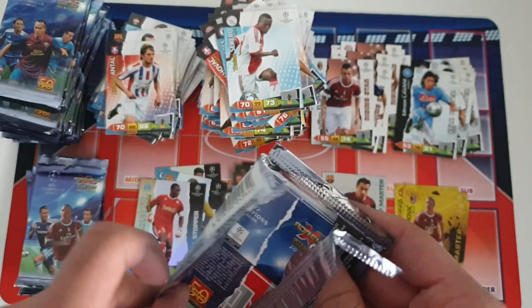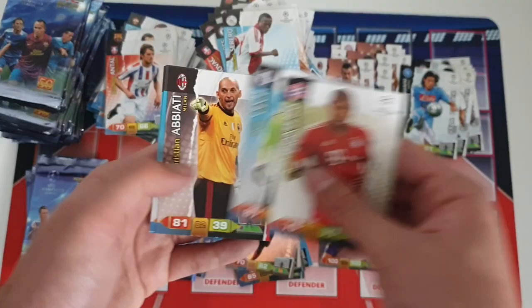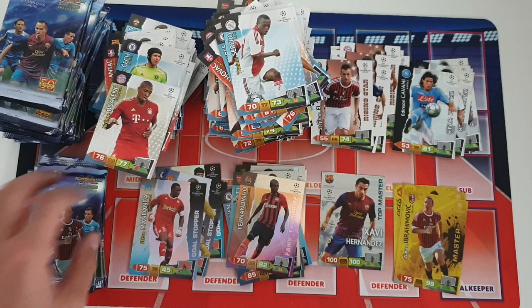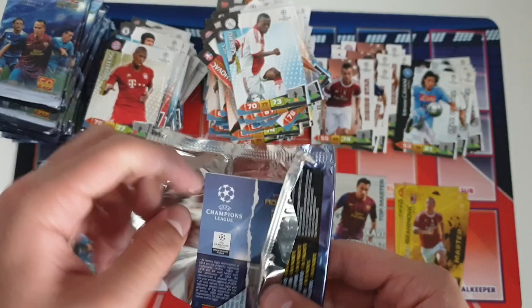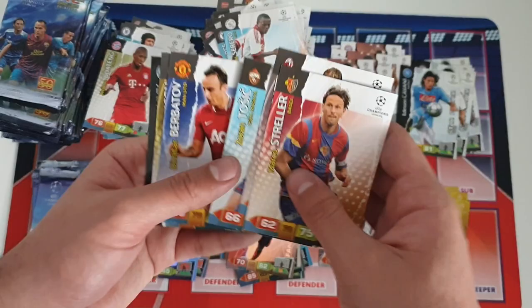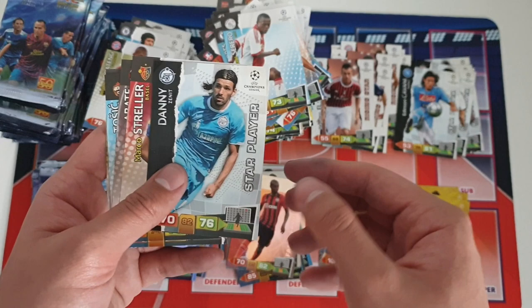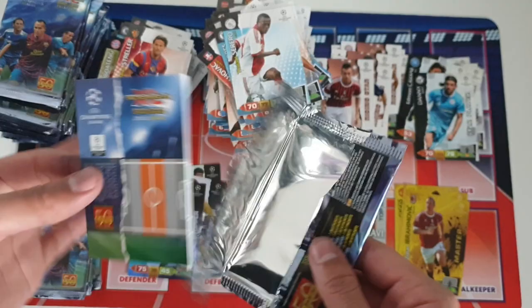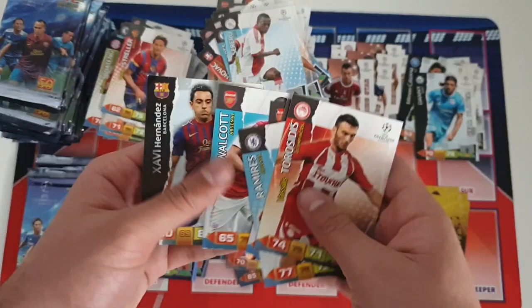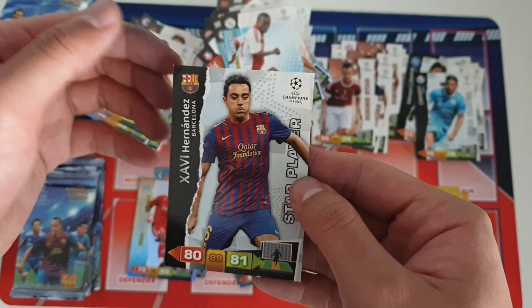Next up: Boating, Check, Abjati, Vermaelen, Walcott and Costa. Not Diego Costa of course. Then an insert card — it is Danny star player for Zenit St. Petersburg, pretty good, we haven't gotten him yet. Ramirez, Fabianski, Walcott, and another star player: Xavi Hernandez star player card for Barcelona — really good to get. I'm quite surprised actually because I always thought Messi was the star player for this collection, not Xavi, so I'll have to check that.